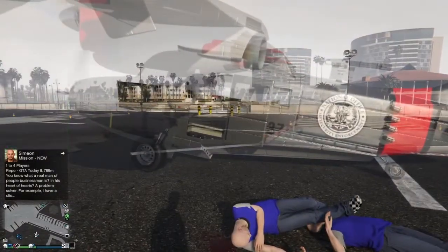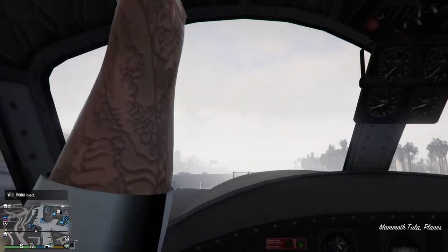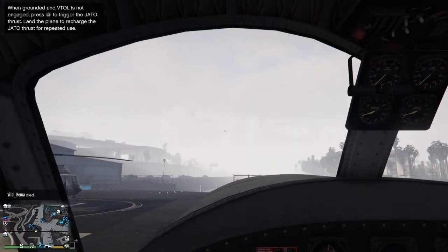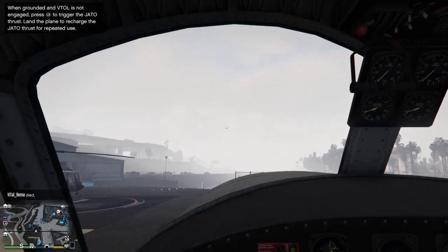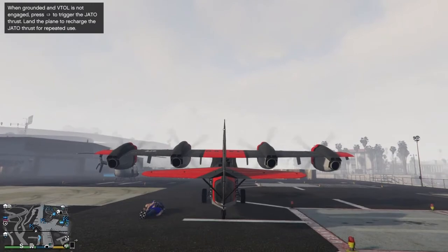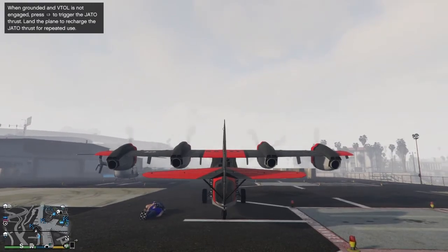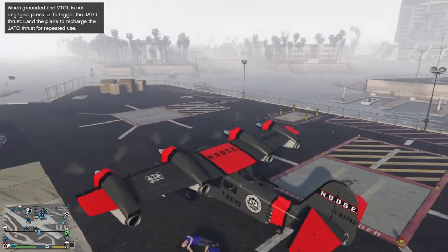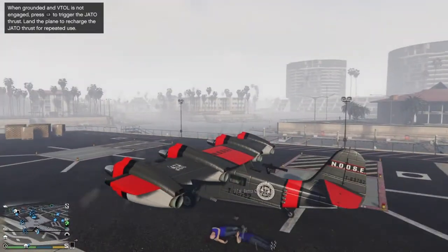If you guys want to swap round, you just want to enter into the cockpit and make sure you go into third person so you can see the whole of the Tula. This glitch doesn't work if you remain in first person. My friend accidentally died here — I'm not sure how, he was in passive mode, maybe he caught the propellers or something. But as you can see, I switched to third person and remained looking at the Tula.